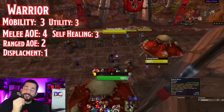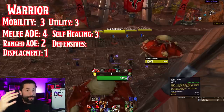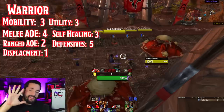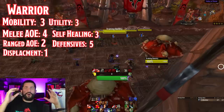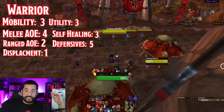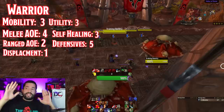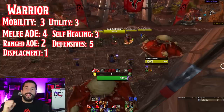Warriors are shining the brightest in the final category: defensive cooldowns — a five out of five. This is a top tier amount of cooldowns. You have Rallying Cry, Last Stand — both of which boost your health pool. Shield Wall is one of the best tanking cooldowns in the game. Demoralizing Shout reduces damage you take from enemies. Spell Reflect for spells. Shield Block. Warriors have a ton of options for managing damage. The best case defensive tank would be a five in both self-healing and defensives, which no tank has — Death Knights got close.